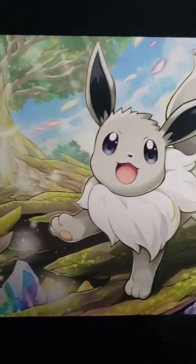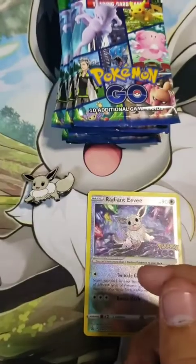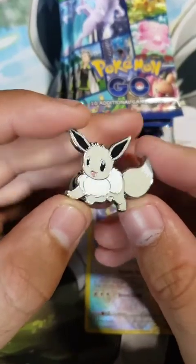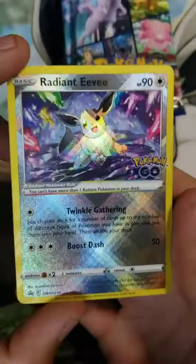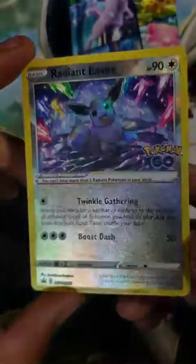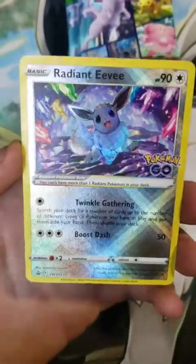Now that we have the mat out, we'll get right into the pack. There's your code card for the collection box. And in the box, you get this wonderful Eevee pin — you get one of those with every box. You also get the Radiant Eevee promo card. With the Japanese set, this is part of the set, but in the English set they took it out and made it a promo card. It's definitely one of the better promo cards I've seen in a while.